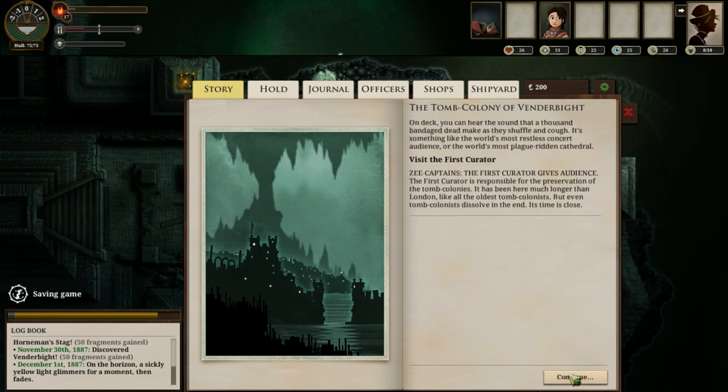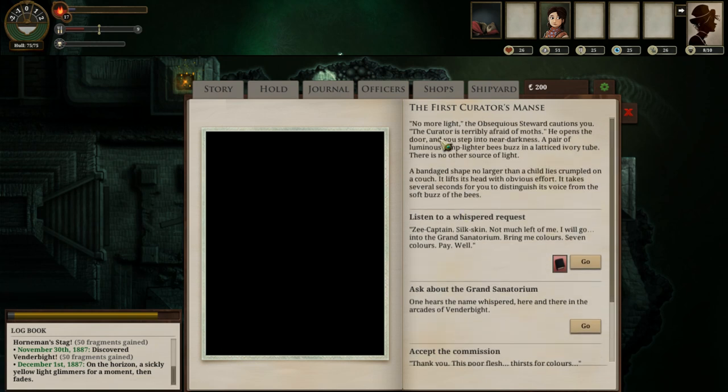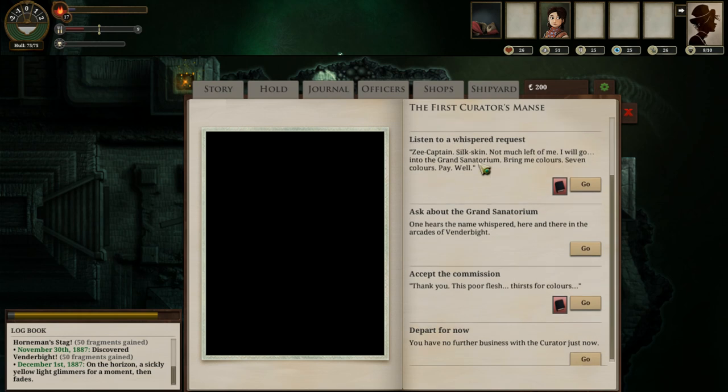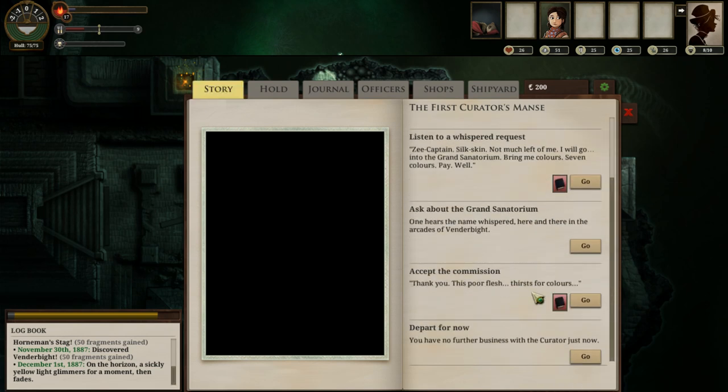Visiting the first curator is always on the list in Vendorbite — you definitely want to do that at least once. 'Terribly Afraid of Moths.' He has a whispered request — he wants seven colors: Cosmogon, Irrigo, Peligan. If you get them all, you can build something amazing. So we will accept that commission — The Neathbow.